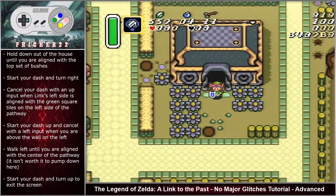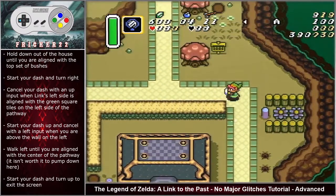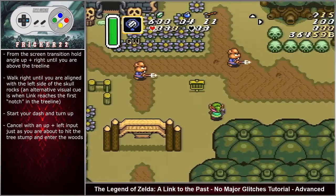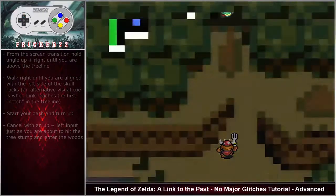Hold down out of the house until aligned with the top set of bushes, start your dash, turn right, cancel with an up input when Link's left side is aligned with the green square tiles on the left side of the pathway. Start your dash up and cancel with a left input when above the wall. Walk left until aligned with the center of the pathway, start your dash, turn up to exit the screen. From the screen transition, hold angle up right until above the tree line, walk right until aligned with the left side of the skull rocks or when Link reaches the first notch in the tree line. Start your dash, turn up, cancel with an up-left input just as you're about to hit the tree stump, and enter Skull Woods cleanly.